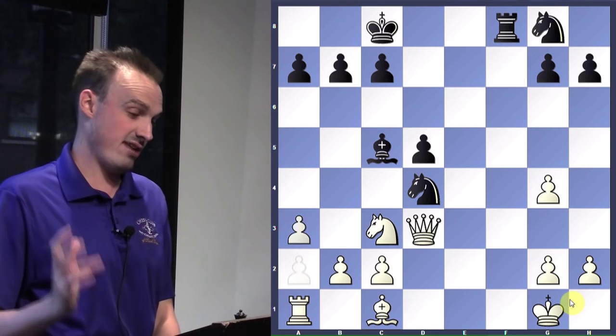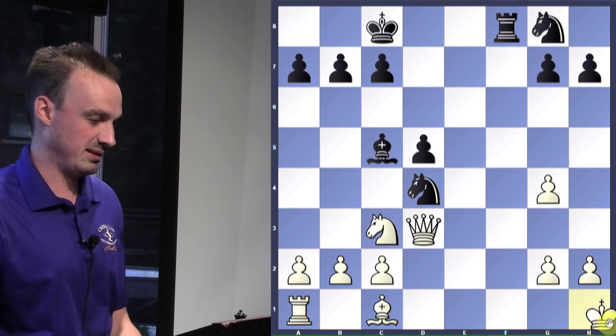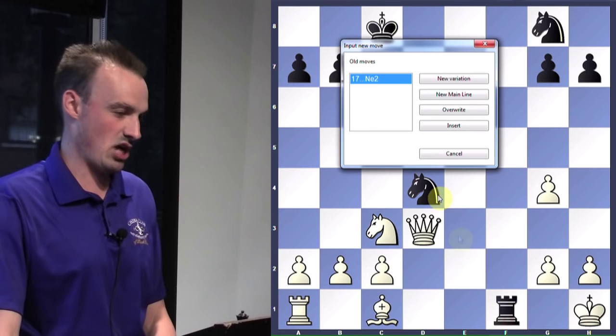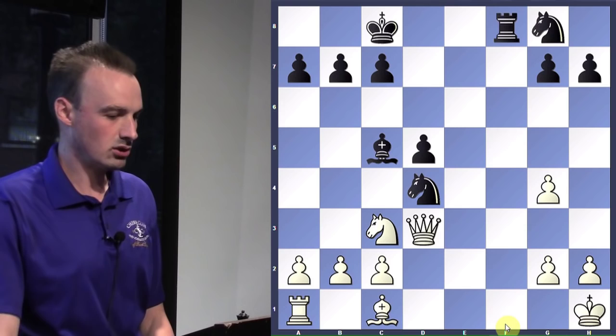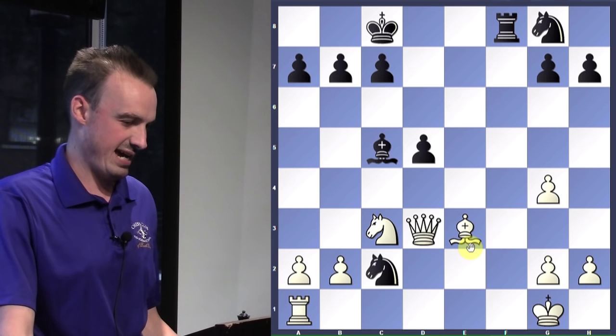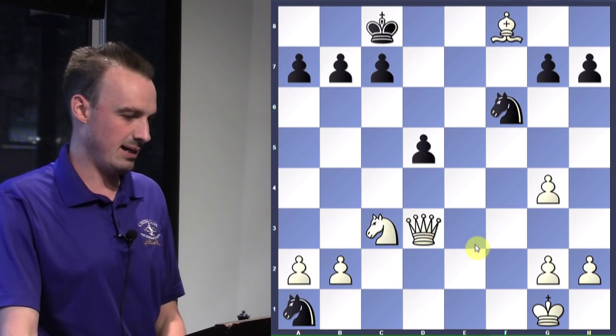King H1 — because knight to C2 is no longer check, and rook F1 is not checkmate because queen takes rook. He plays bishop E3 — that was good too. But now knight takes C2, and it's too late for all that. Bishop takes, knight takes, bishop takes, knight up, and it's going to get over pretty quickly. Obviously taking here is a great move for white.